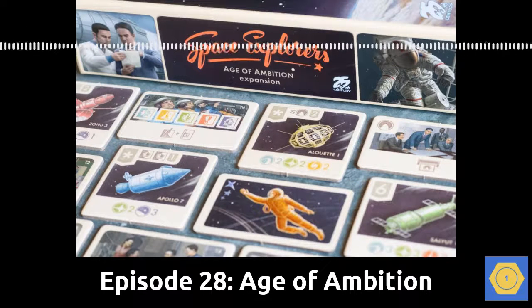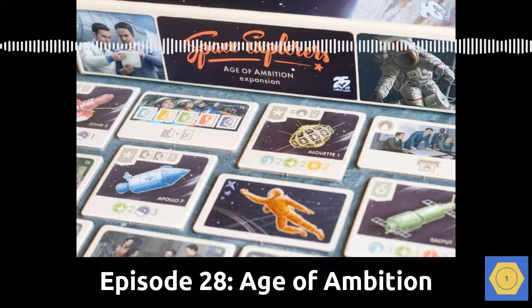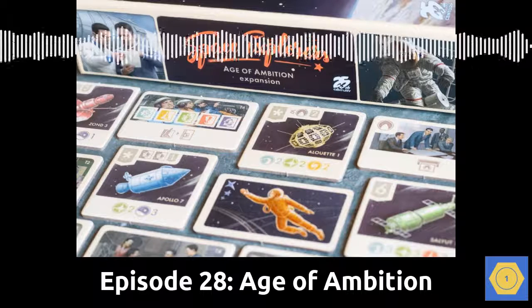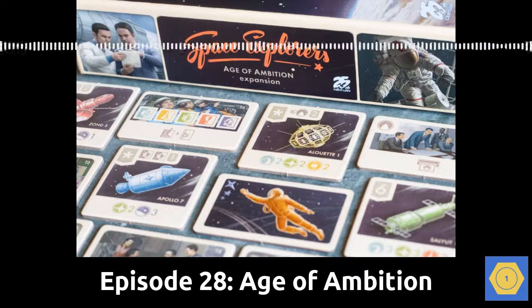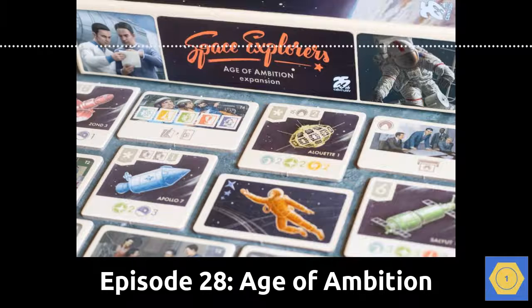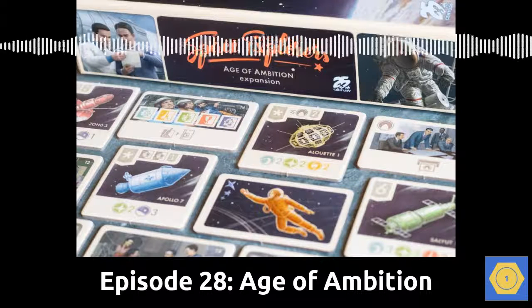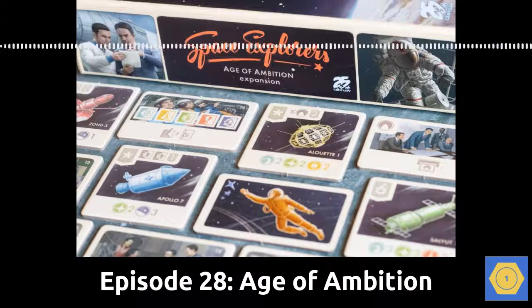In Space Explorers, players take on the roles of heads of space research centers, recruiting a variety of experts to build and launch satellites and spaceships, hoping to have the most impressive set of projects and specialists by the end of the game. You get to recruit scientists and engineers and test pilots and astronauts while you work towards missions taken from the US and USSR space programs, including Sputnik, Voyager, Voskhod, and Apollo.